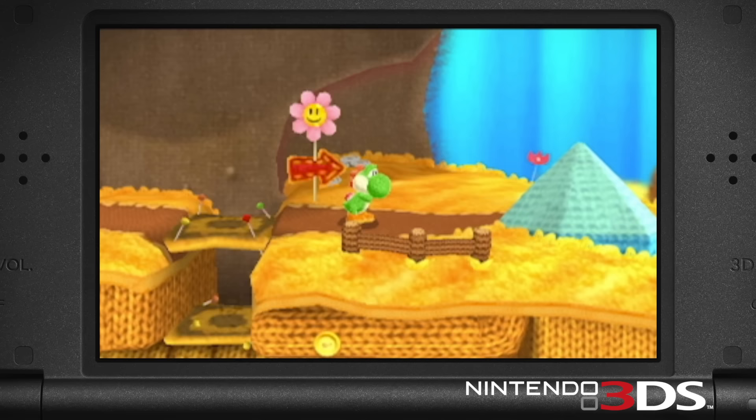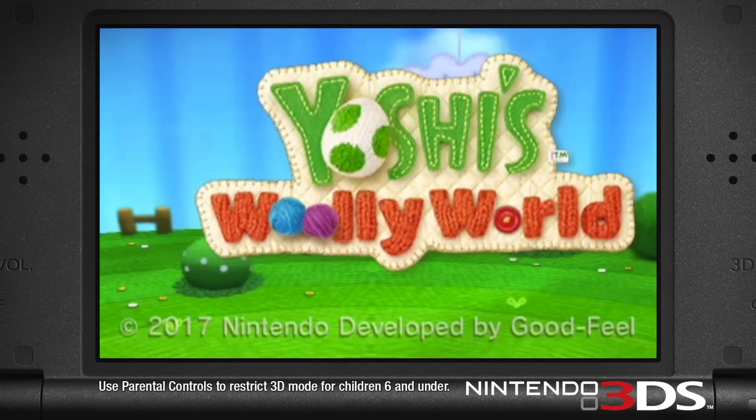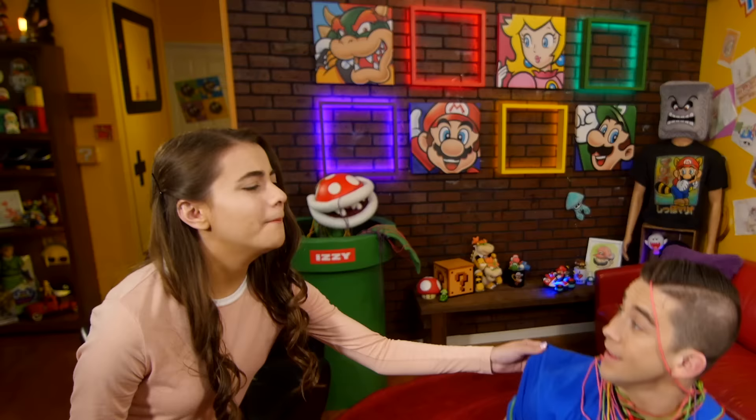Hey, Jenna, a little help? Why are you too bad to yarn? Because we're knitting together our very own Poochy, who is Yoshi's awesome partner in the new game, Poochy and Yoshi's Woolly World.